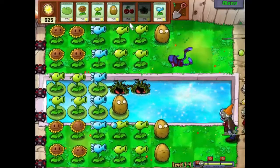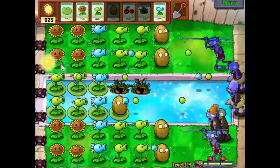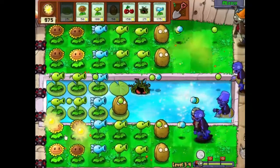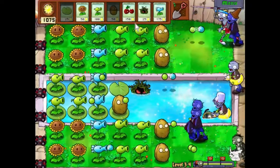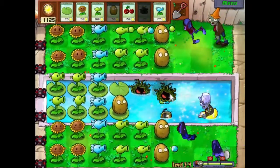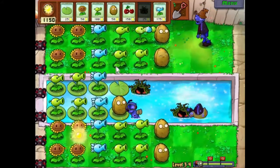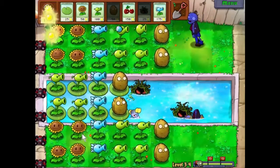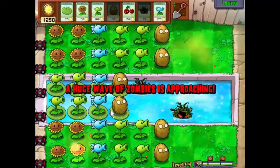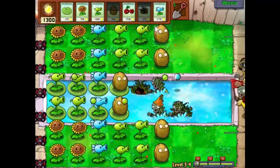Let's replace that walnut because that walnut really needs replacing. We've got loads and loads of sun right now. Put that there, put a walnut in place. I think we're going to put some kelp there because I just don't want to deal with that one to be honest. We'll get our setup done — I think we're doing alright. All we need to do now is blow up the final wave — it says final wave!